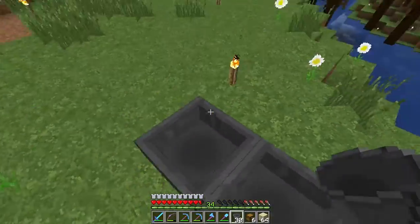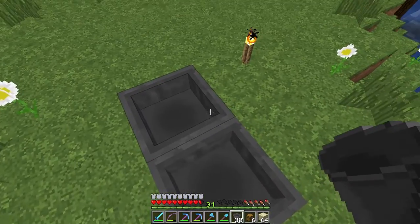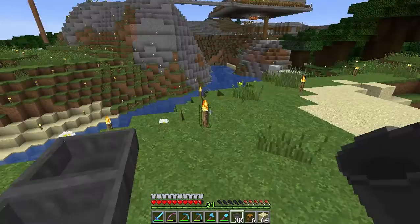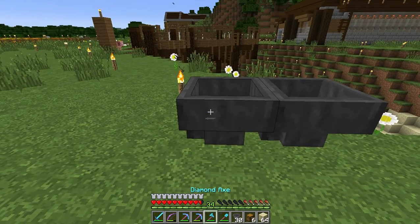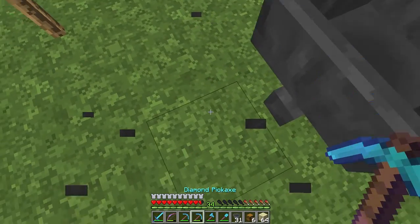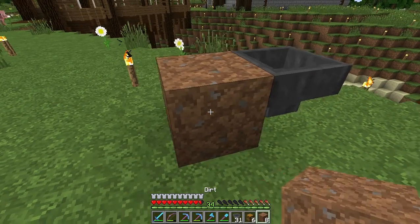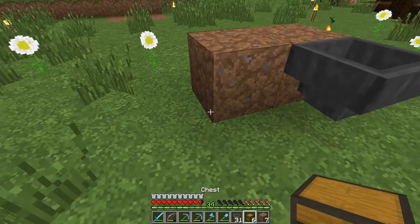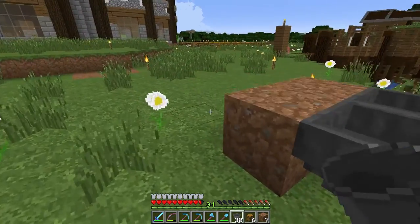I could probably get away with making a smaller Sugarcane Farm, depending on how it goes. Because realistically I do need Sugarcane, and it might be easiest to try to make a Sugarcane Farm first before I make anything else. So this will be like one little port and then this here will be a second port, and so on.